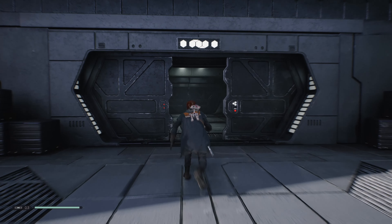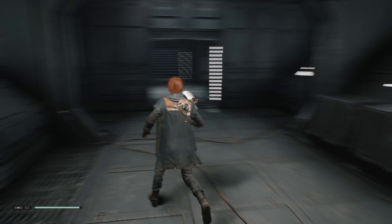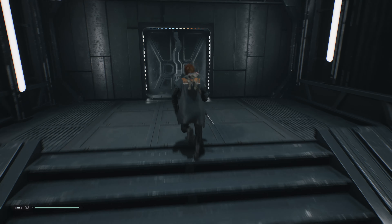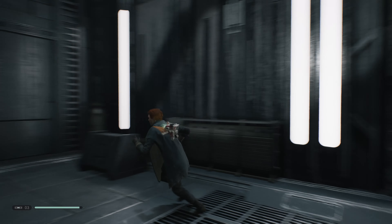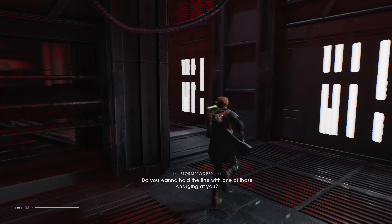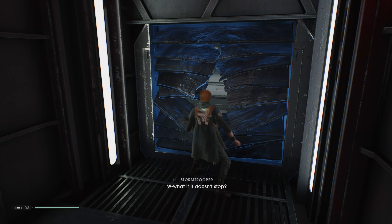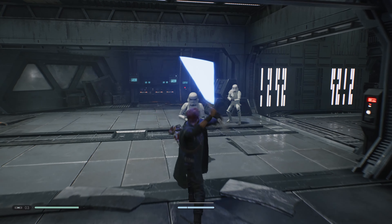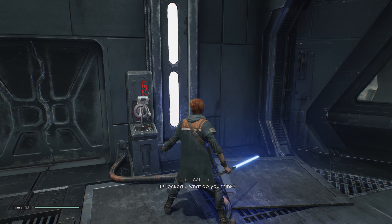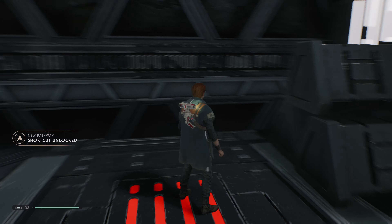I could use that. Good job. Nope, not there yet. Up this way then. Here we go. Oh, come on. You wanna hold the line with one of those charging at you? They have more. I don't have that ability yet. What if it doesn't stop? Hostile approaching! I'm up now! That's kind of funny — he just dodged out of my way, kept jumping backwards. Shortcut unlocked!